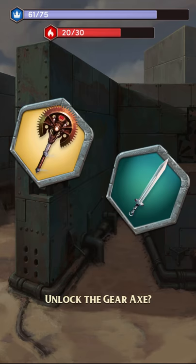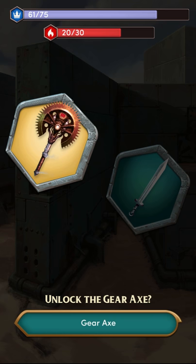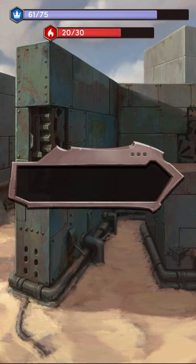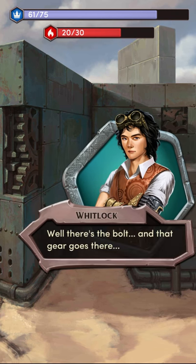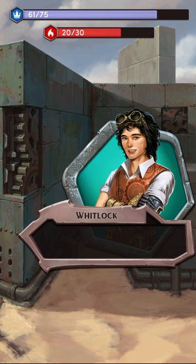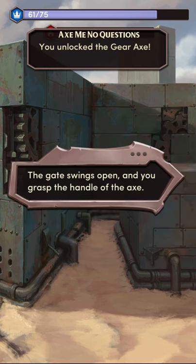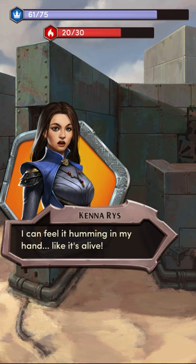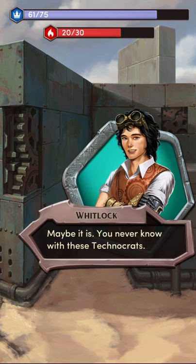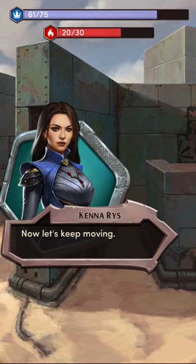So do we want to buy the axe? Yes. Whitlock pries open a wall panel, revealing the machinery inside. There's the bolt, and that gear goes there. The gate swings open and you grasp the handle of the axe. I can feel it humming in my hand, like it's alive. Maybe it is. You never know with these technocrats. Now let's keep moving.